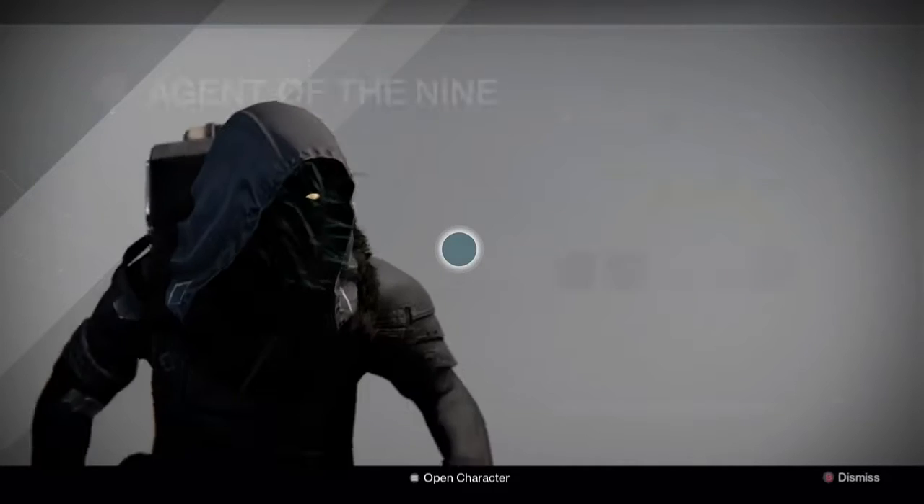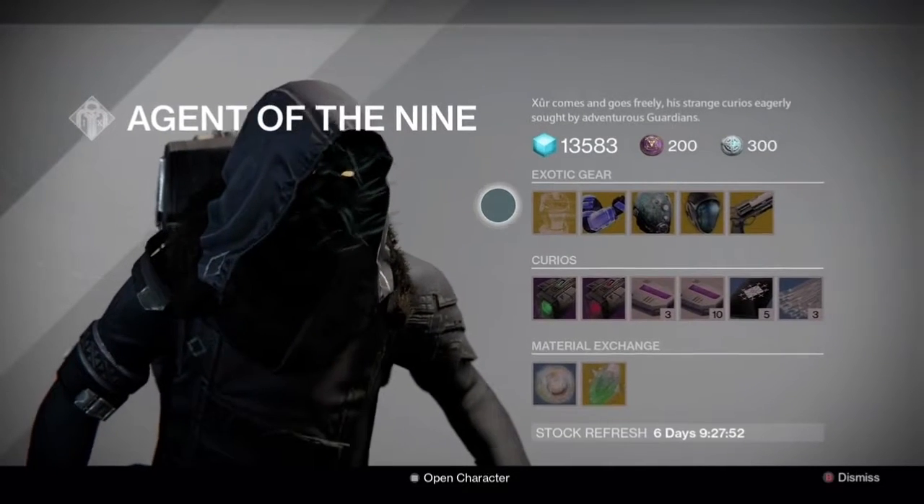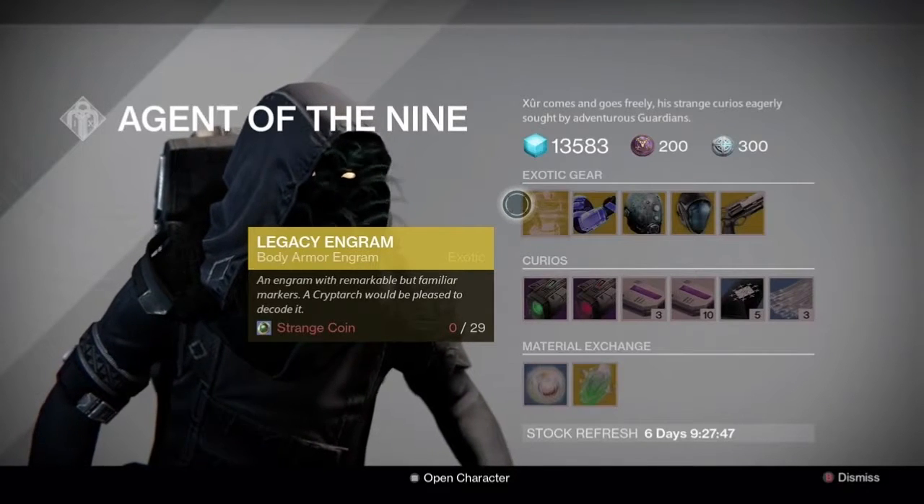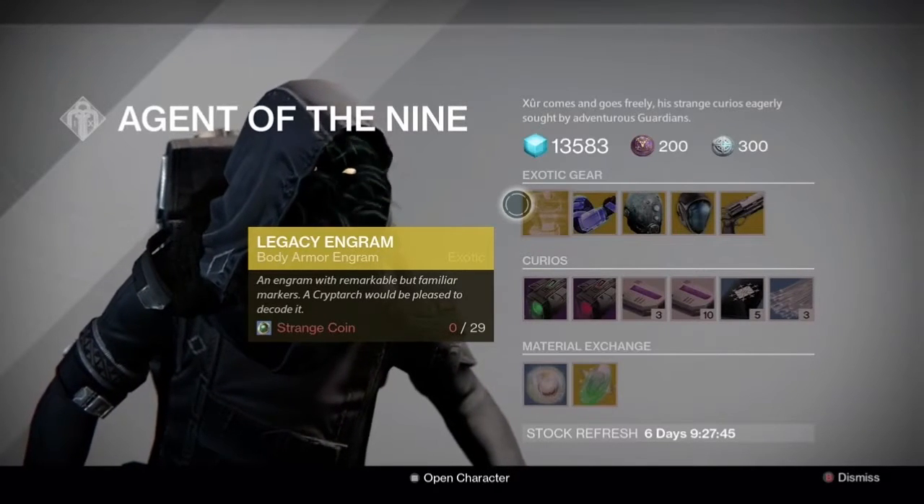So now we're in the menu where Xur is and what he is selling. First of all, he is selling a legacy body armor engram for 29 strange coins.